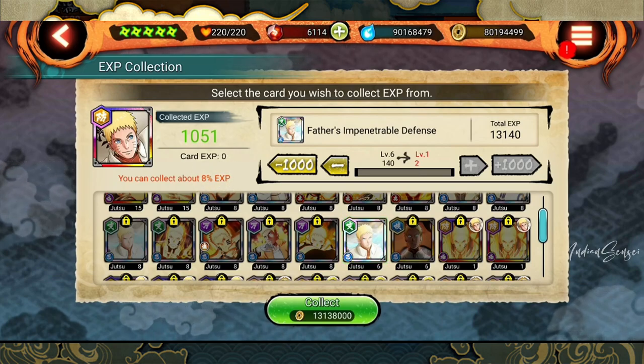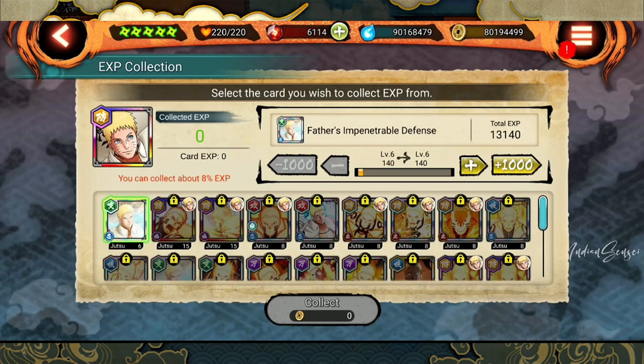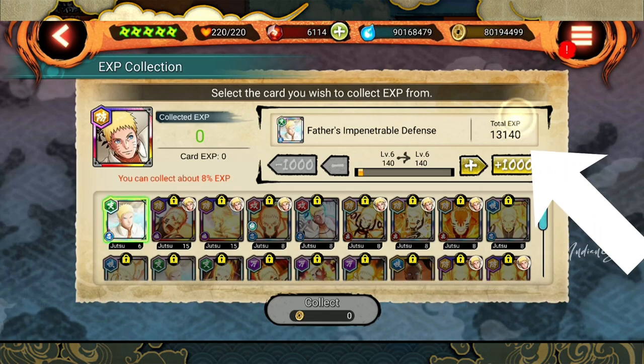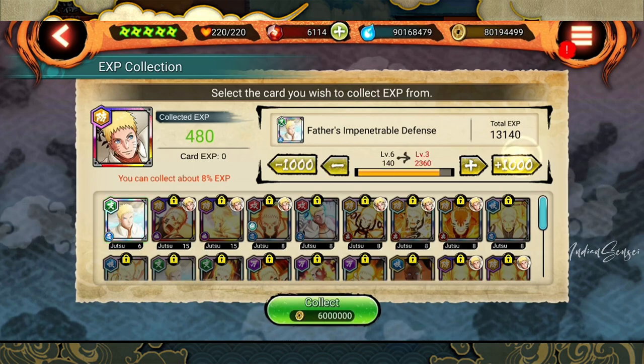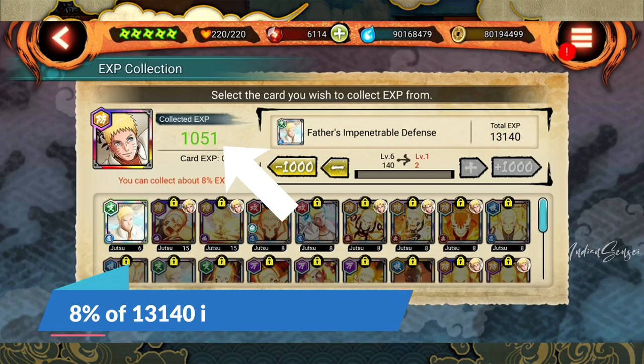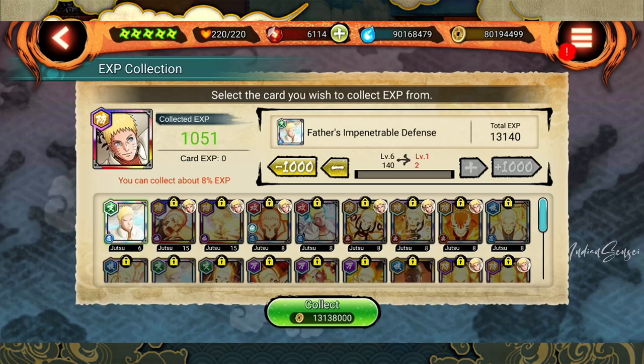It says you can collect about eight percent of EXP. What does that mean? If I click on EXP collection and go to this card, it currently has a total EXP of 13,140, which is visible right here. If I were to collect everything from this, I can only get eight percent of it — that's 1,051 EXP — which is the amount I can collect. Based on this eight percent limit, I can only get this much from the total EXP present inside this level six card. I cannot get 100 percent EXP — maybe in future they will have some kind of mission which will allow that, but as of now you cannot.